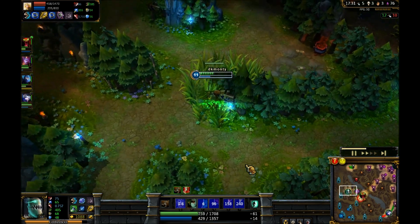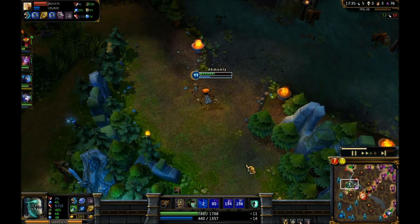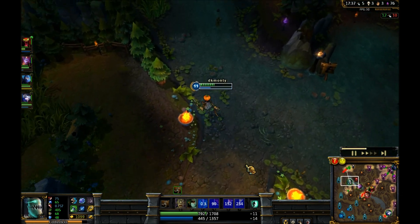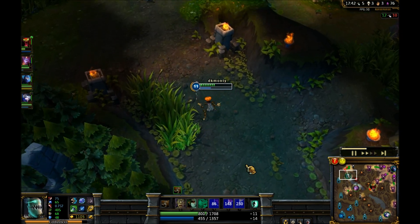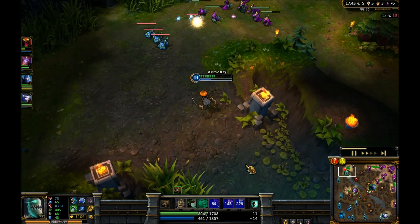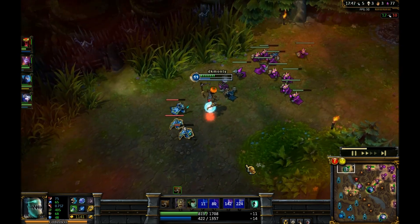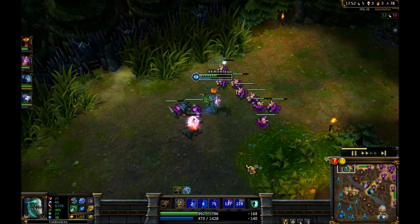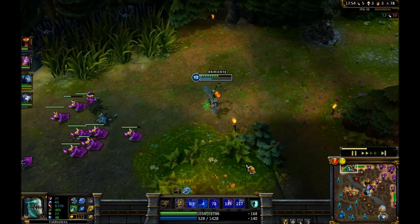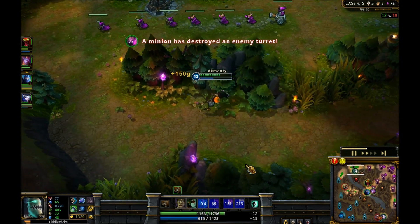I go check if enemy blue buff is up - it's not, so I leave a ward there. Fiddlestick's advantages: he's really really good 1v1, and if the enemy has a silence you just have to play a bit better - he's not necessarily bad into silences. And he's got a disgusting ultimate - his ultimate is just insane.